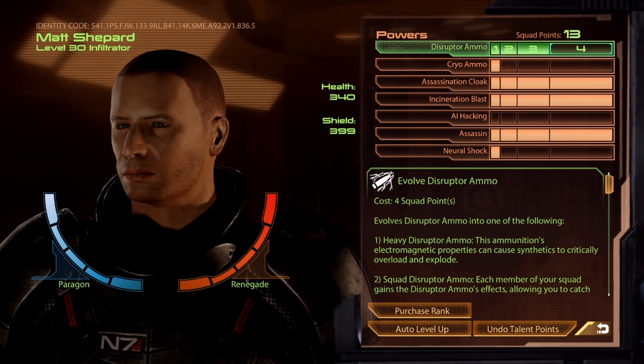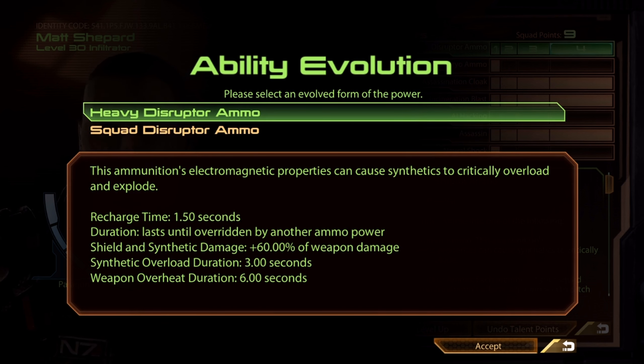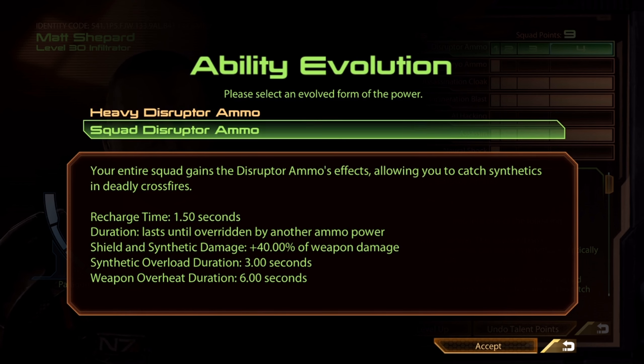As you approach the late game, you'll go ahead and get the last rank of Disruptor Ammo. You can choose either Heavy or Squad — I usually take Squad. In mid to late game, your total contribution of Ammo damage to Shepard's weapon damage is relatively reduced, because Ammo damage is always calculated off of base damage without weapon upgrades. So the 40% versus 60% isn't as dramatic as it appears. Also, Heavy Disruptor Ammo is the only ammo evolution that can potentially damage Shepard — it can cause synthetics to critically overload and explode, and if you're nearby you will take damage. If you're staying in the rear with your Widow it's not a bad choice, but I prefer Squad.